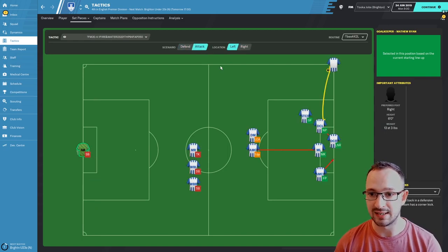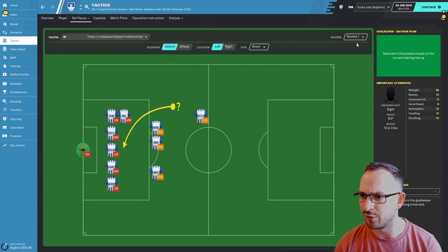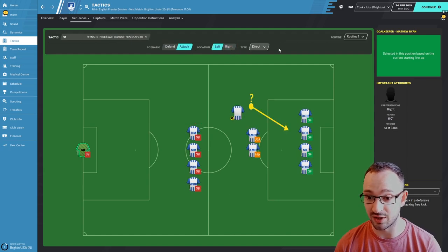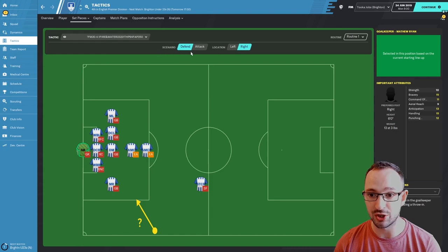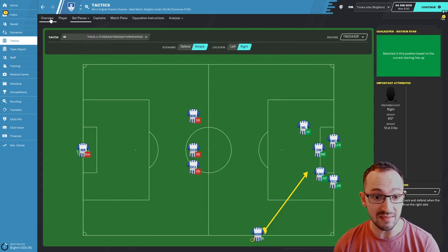For set pieces: defending right and left corners and attacking left and right corners - these are the Bear Wolf corner instructions. For free kick instructions, defending right and left, and from routine one it looks like all standard, nothing to change. For throwing instructions, defending right and left and attacking left and right - this is also the Bear Wolf 442 throwing instructions with the long throw, very dangerous and going to get the job done.